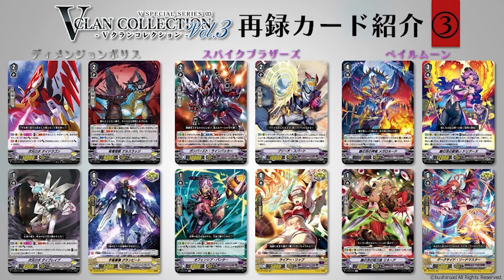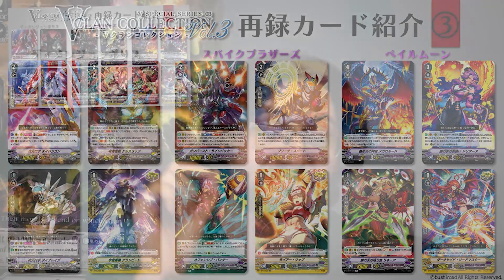Then the following clans: Demonio Police, Spike Brothers, and Pale Moon. For Demonio Police both grade 2s are actually pretty good, because Die Dragon is kind of expensive and now we finally get a cheaper alternative. The grade 2 is a promo that we already got, but it's great to have easier access and it's actually a pretty decent card. Die Brave is basically the same as Die Dragon but I believe Die Brave wasn't that expensive, so it's there just to make sense with Die Dragon. For Spike Brothers nothing really special - maybe I'm missing something, I'm not the biggest Spike Brothers player.